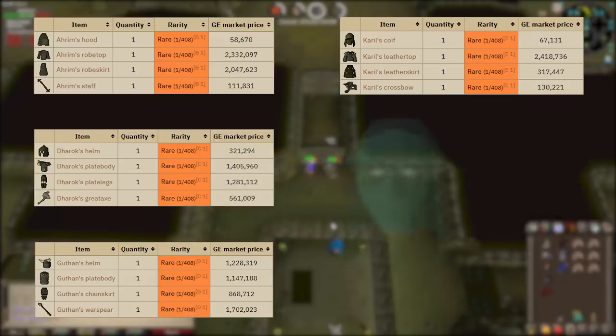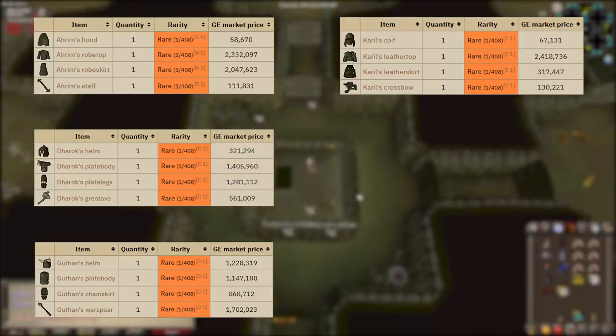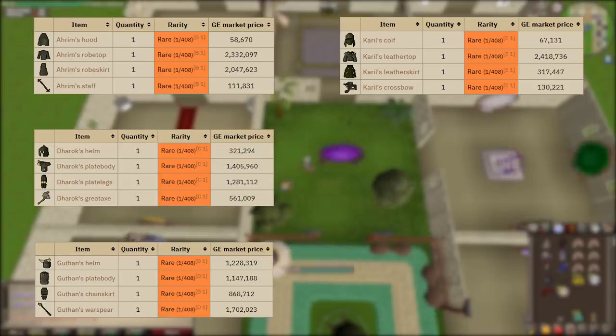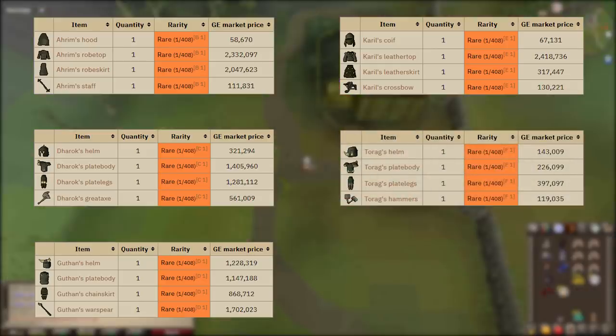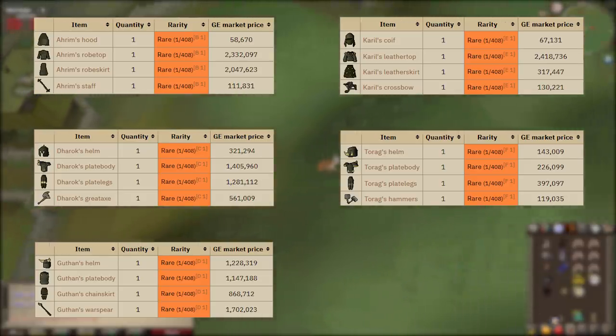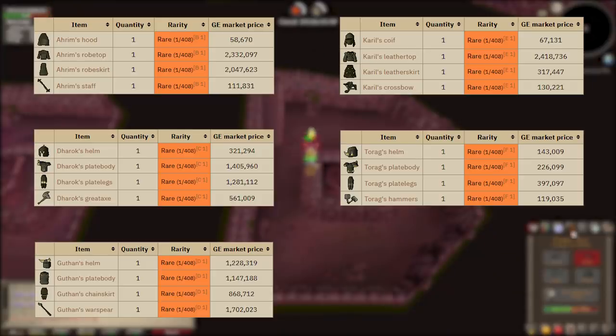Next is Karil's, the ranged brother. The set effect has a 25% chance of lowering the player's agility by 20, which is pretty much useless. However, Karil's is popular because it doesn't give negative combat stats, so in situations where you need magic defense, Karil's is what you want. The leather top is currently the most expensive barrows piece. The full set — coif, leather top, leather skirt, and crossbow — goes for around 3 million GP.